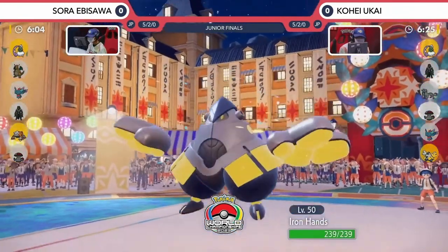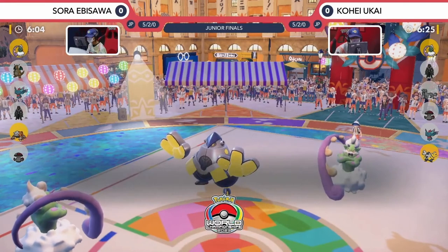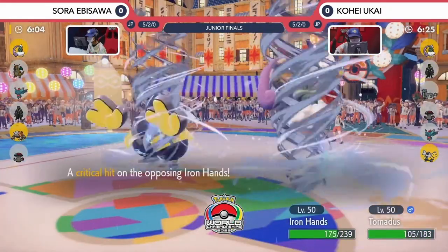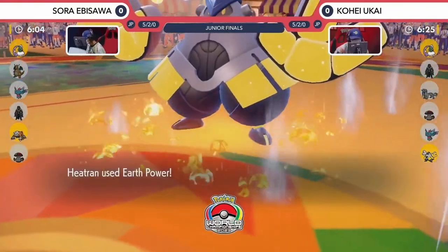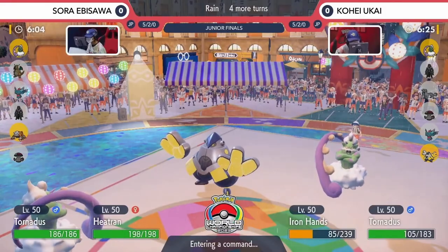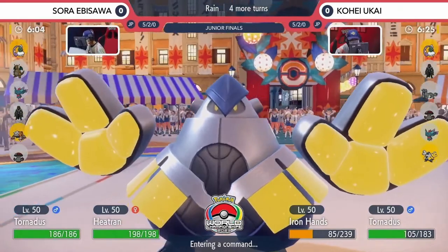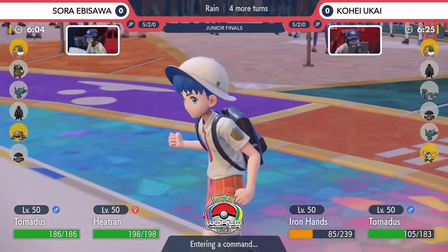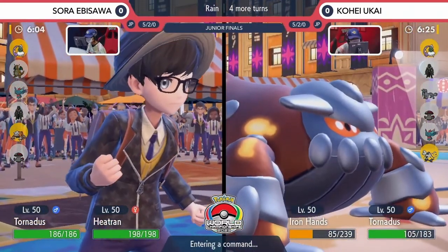Iron Hands is going to join the fray as well, going to be able to apply some pressure with something like a Fake Out in the following turns as Tornadus sets the Raindance. This is really critical, because it's going to enable the Bleak Windstorms to have 100% accuracy, but it will also help the other Tornadus with that accuracy check as well. Kohei gets that Raindance off, and the Earth Power comes out predicting that switch-in, catching the Iron Hands, doing some huge damage this turn. Raindance weakens the Fire-type attacks from the Heatran, of course — that's really great.